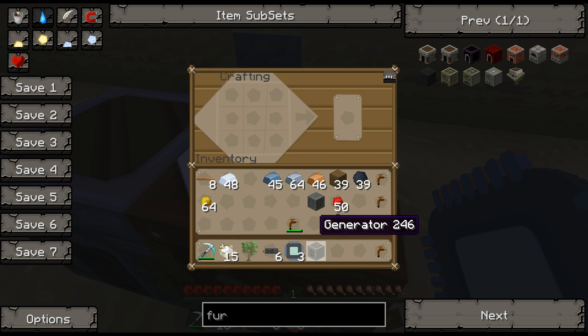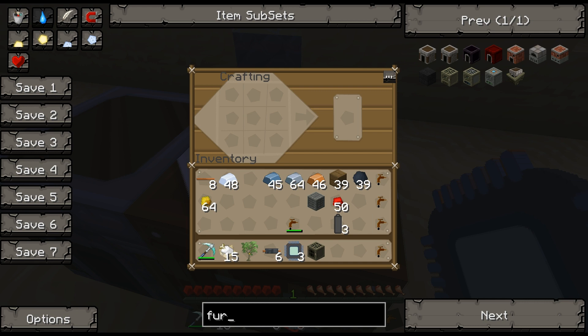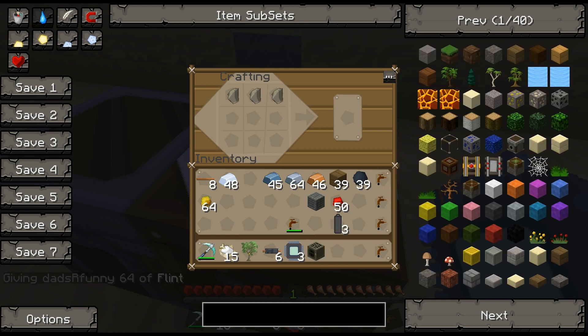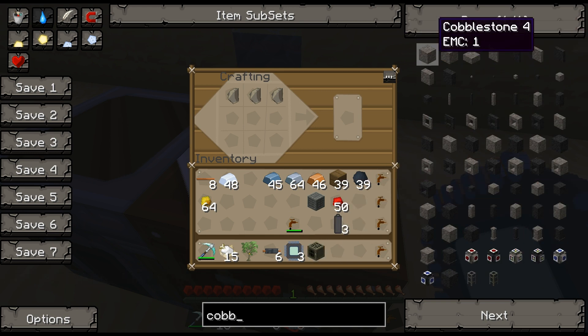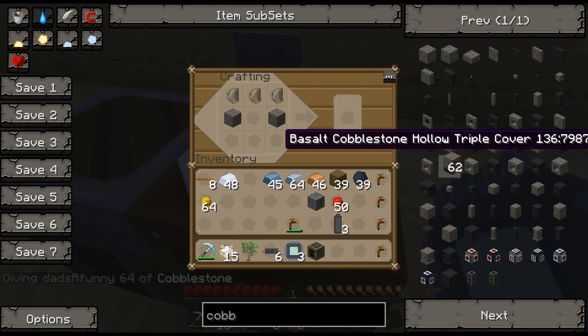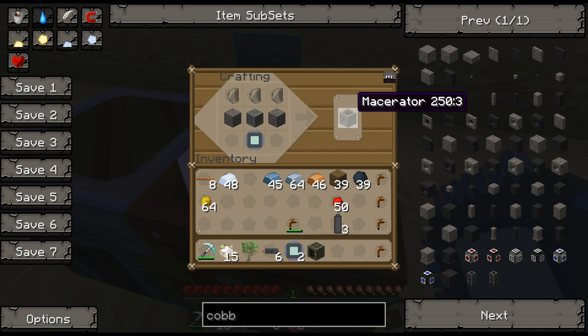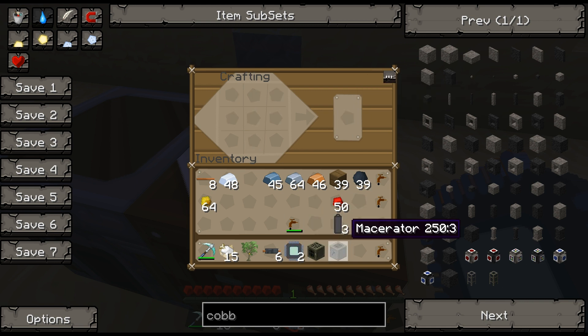Another important machine is the macerator. That requires flint — a common substance — along with some cobblestone on the sides, another machine block, and on the bottom our electronic circuit. That's our second machine: the macerator. This will essentially help us multiply our efficiency when we mine.